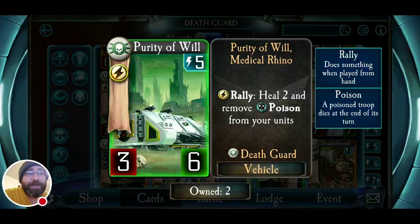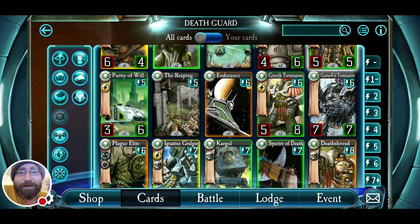Purity of Will heals and removes poison from your units — it's a three-six vehicle. I wouldn't say there are two of them in every Death Guard deck; I'd consider it a one-of. Maybe in a Typhon deck you'd want two, because Typhon is just going to make healing miserable for your opponent. Nothing like having these guys come out after you've attacked with your troops, or after a Death Cloud — it heals two and removes that poison effect from your side of the table, and that's all your units, not just adjacent, including your Warlord. A good vehicle, good rare, not a bad cost.